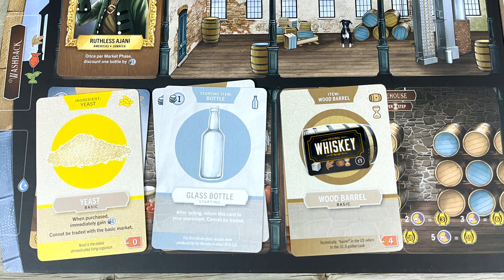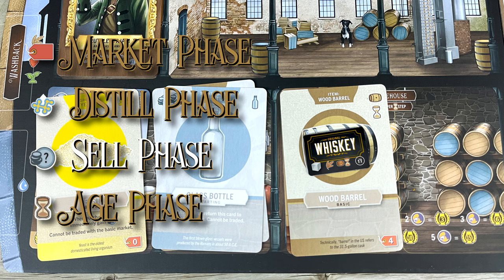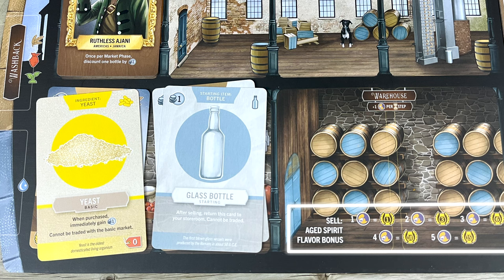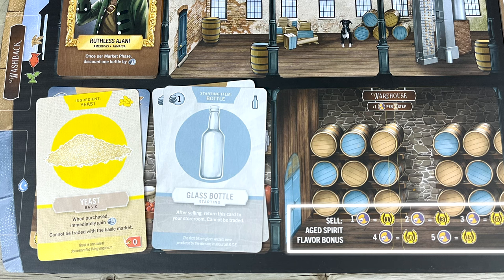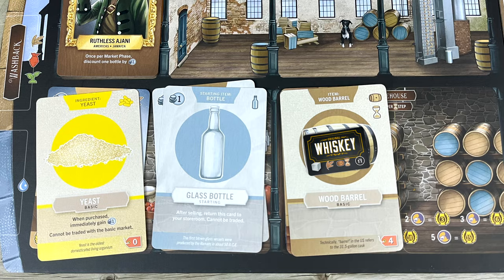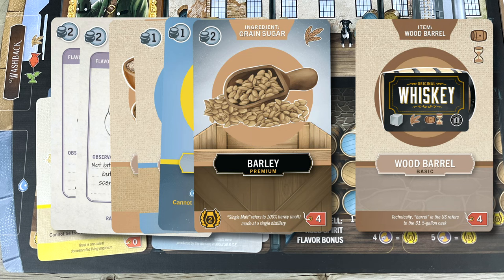Every time you reach the sell phase and you decide not to liquidate your liquid, then in the age phase you add another flavor card to the bottom of its stack to age it even further. Each flavor card you add will earn you extra points when you finally do decide to sell, and some of the better flavors will make your drink more valuable. It's a surprise! Recipes with an aging icon on them need to be aged at least once, but you can keep aging them round after round, accruing one flavor card per age phase. When you do sell an aged cask in a later round, you bust open the barrel and count up the money and points you earn as usual, but you get the added joy of seeing how your booze turned out.